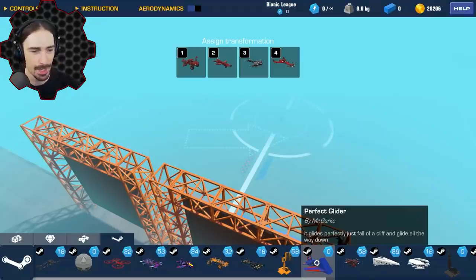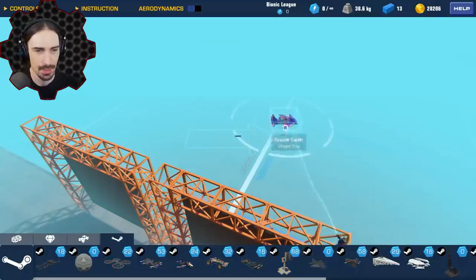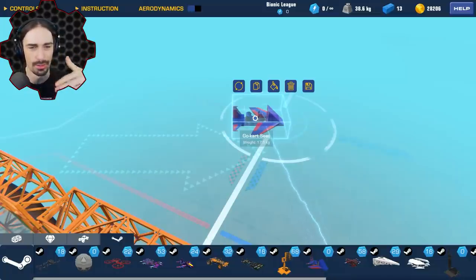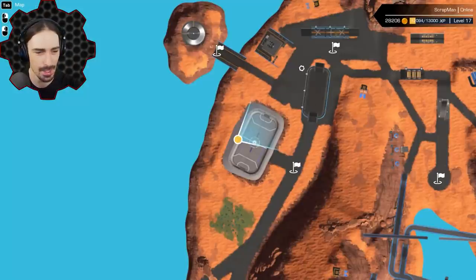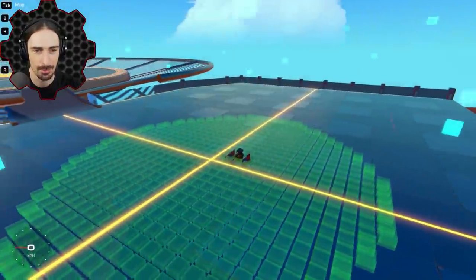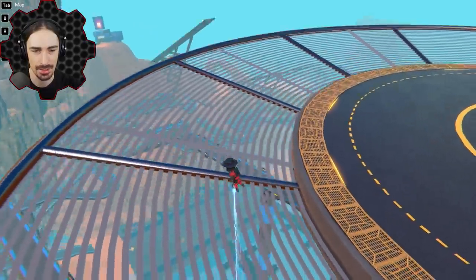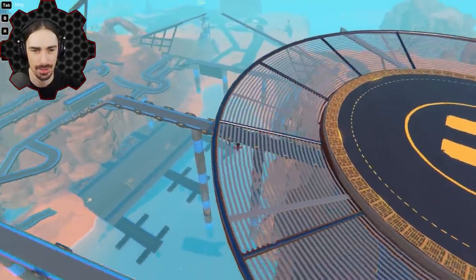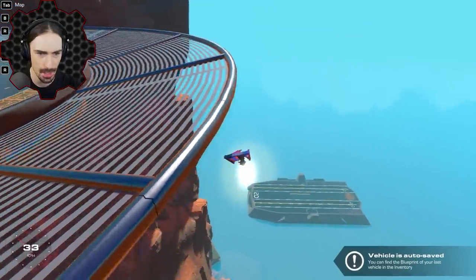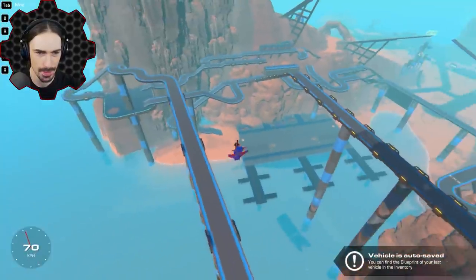Up next we have Perfect Glider by Mr. Girk. This is a glider that if you fall off a cliff it'll glide all the way down — very simplistic. I think I built something similar before. The real test is the landing: can we land smoothly without breaking? I'm going to try to glide from the helipad down onto the ground and hope for the best.